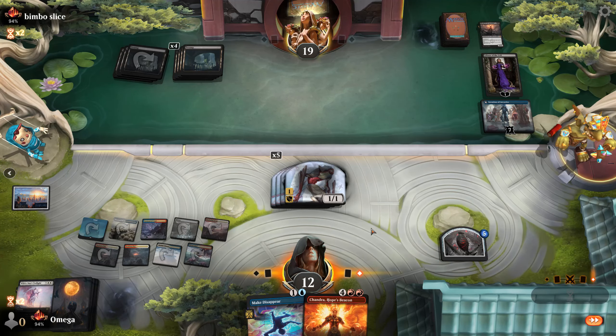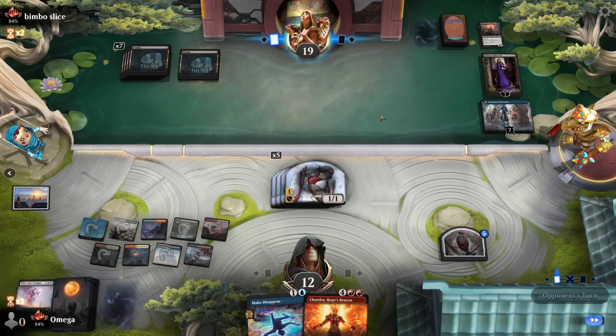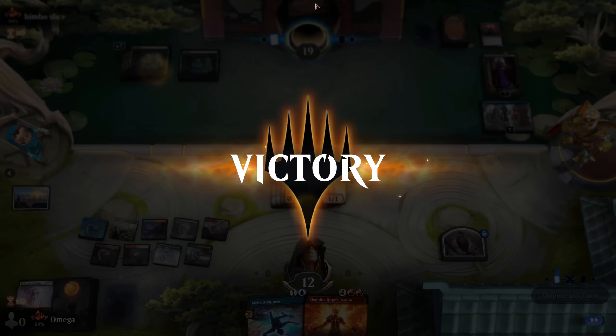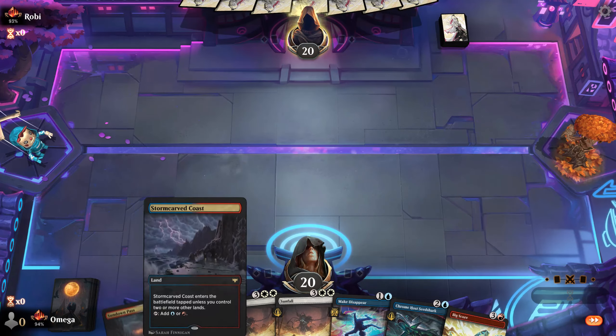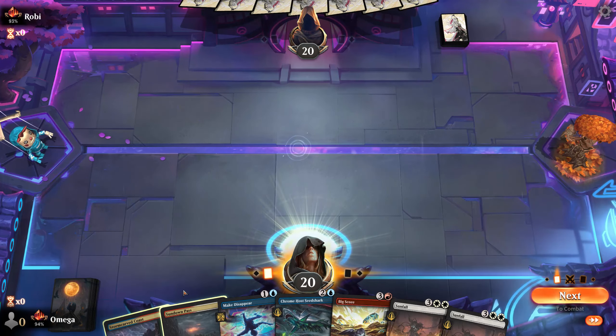I could attack but then whatever he plays can really mess me up, and if he wants to discard he needs to get rid of his own card. If he plays it then I Make Disappear. Our opening hand sucks — we need to draw a lot of lands. We basically need to go to four mana, cycle one of the Sunfalls, and then if we survive that turn we are okay. That's an extremely good draw because it allows Make Disappear into an empty board for Seedshark.